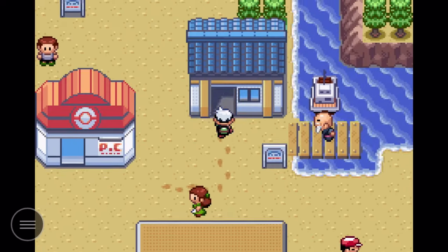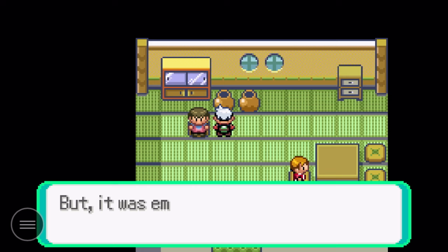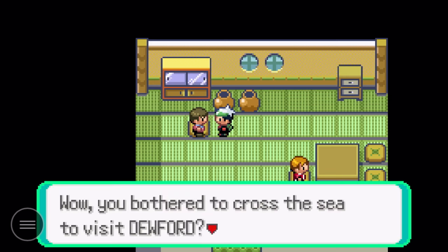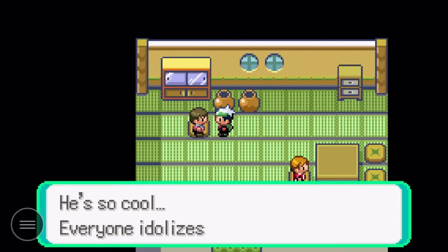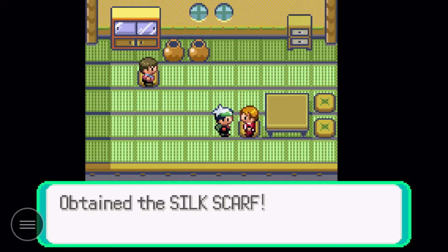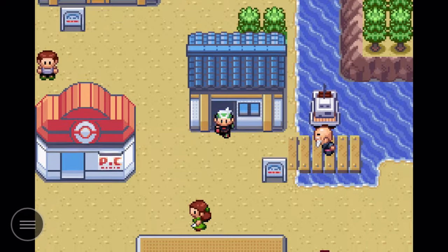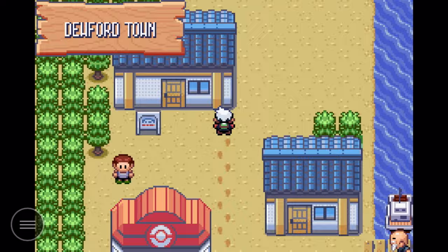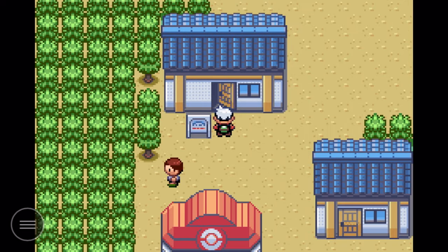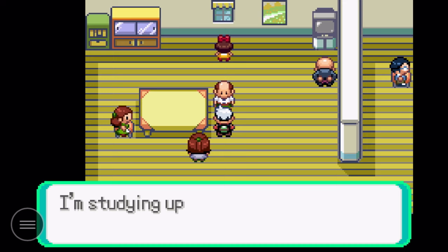Welcome to Pokemon Emerald part four. Today we're going to complete Dewford Island — basically we need to go through Granite Cave where we can barely see anything, just a small circle of visibility. I'm going to hug the cave walls since it's mostly left and right between ladders. After that we'll find Steven and deliver the letter we have for him.